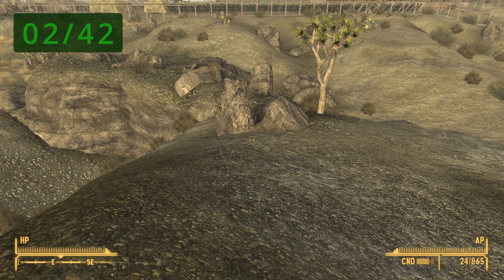For the Good Springs Cave, fast travel and look immediately to your right or southeast and it should be right there. For the Hidden Supply Cave, it's right next to the entrance on the right-hand side. For the Hidden Valley, it's pretty much right in front of you when you fast travel to the location.